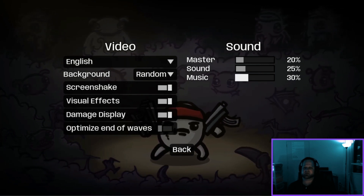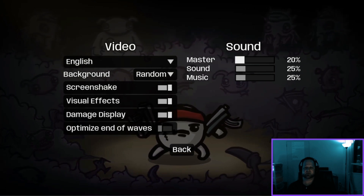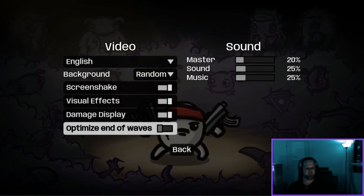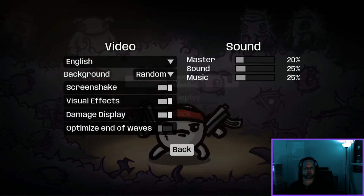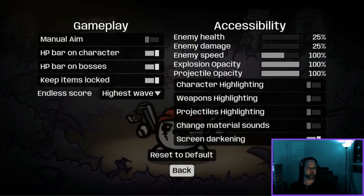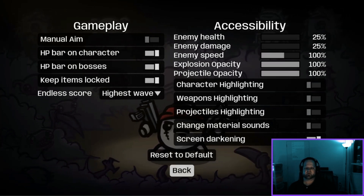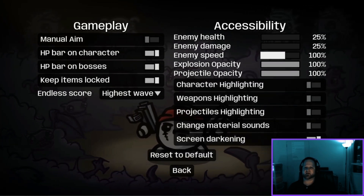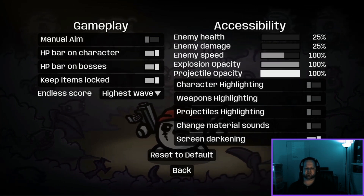Controls are very sensitive, using my elite controller too, so optimize. These are kind of the settings I've been using. Gameplay — now this is important — I'd like to have my HP bars on everything. We'll just keep enemy health to minimal for now, keep the speed at 100 percent, and it does rest at 25 percent.